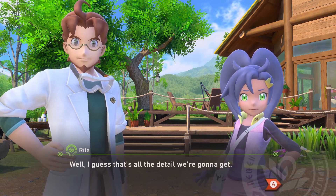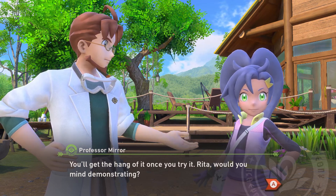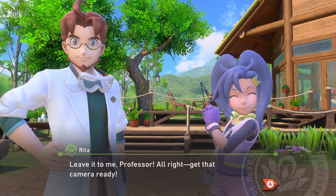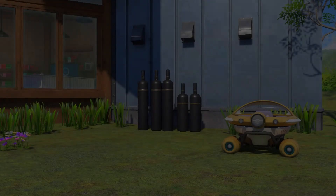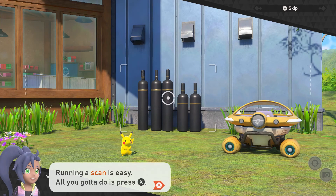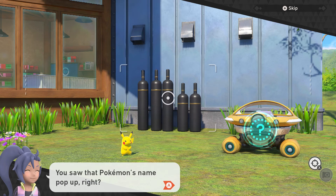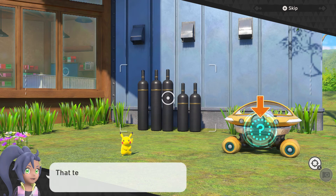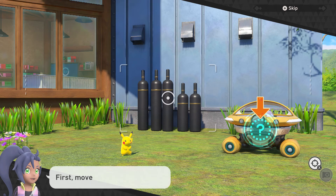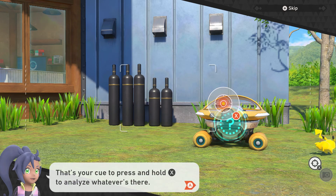I guess that's all the details we're going to get. You'll get the hang of it once you try it. Rita, would you mind demonstrating? Leave it to me, professor. Alright, let's get that camera ready. That sounds pretty easy. Scan! You saw that Pokemon's name pop up, right? And did you also notice that question mark? That tells you there's something you can take a closer look at. First, move the pointer over the question mark. Did you see the pointer change shape? That's your cue to press and hold the X button to analyze whatever's there. Give it a try!